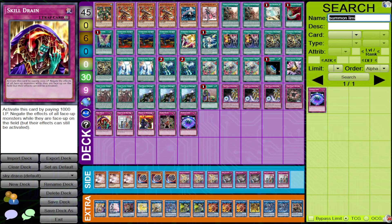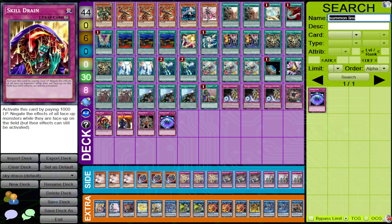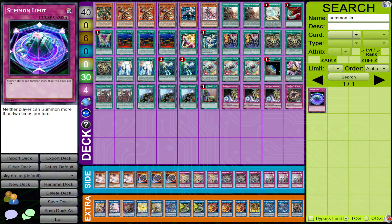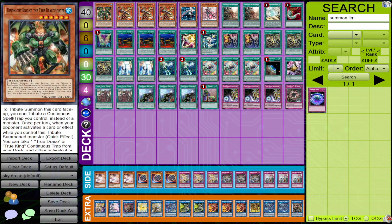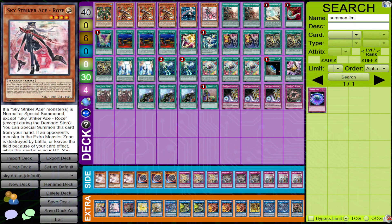I'll showcase you one duel which kind of tells you what I'm talking about. I'll bring up the ratios and the reason why I would play certain cards. For the monsters, we only have six: Dynamite, Ignis Heat, Ray, and Rose. If we're in a different format or already know what format we're establishing, we can change these ratios.